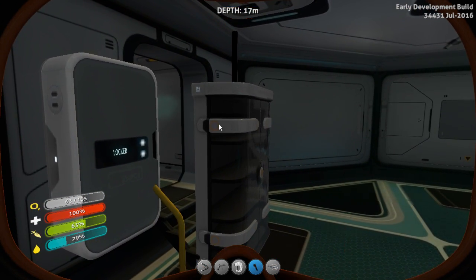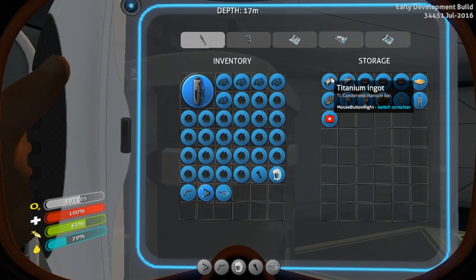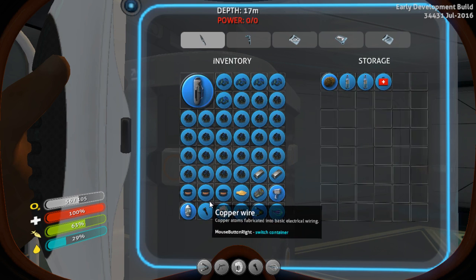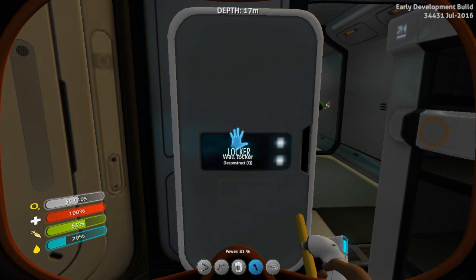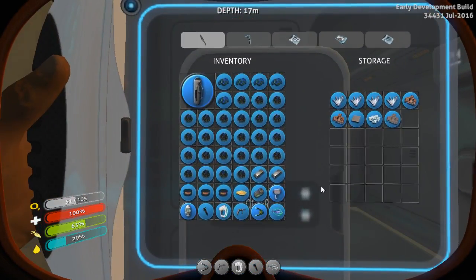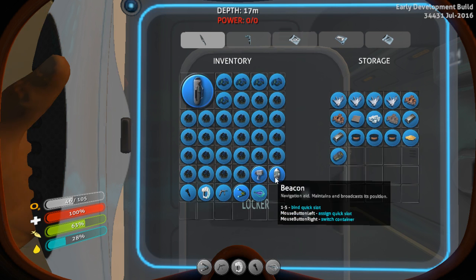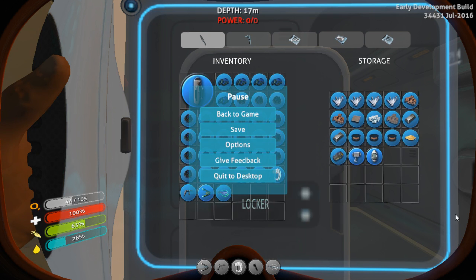There's got to be a way to destroy it, right? Locker — no, I want to open it. Thank you. I don't need the flashlight or the beacon right now.